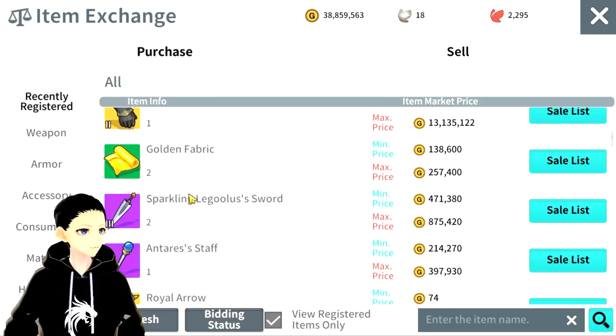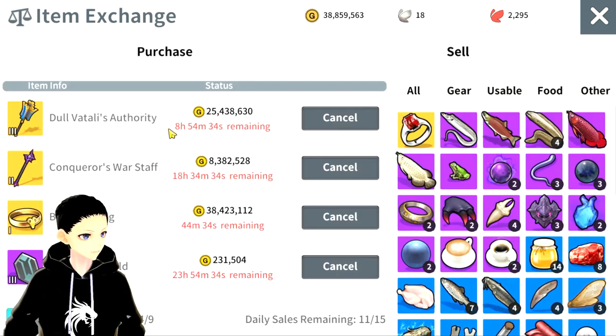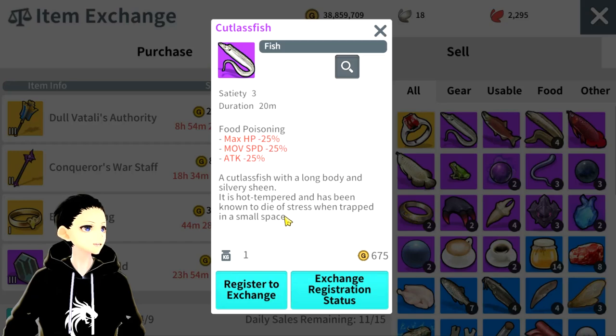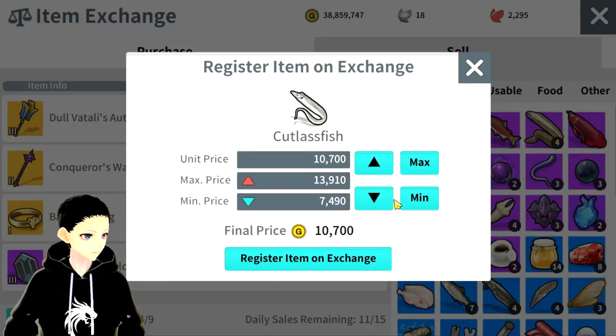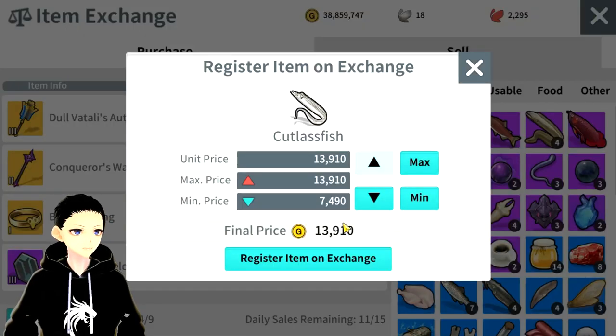Let's go over some of the basics. You can sell stuff in here as well. For example, if I put in my fish — my cut last fish — there are two options. One is the exchange registration status. If you click on this, it'll tell you all the current cut last fish within the exchange and the pricing. Currently there is none, and if there is none, that usually means you can register to exchange and place it at max price.